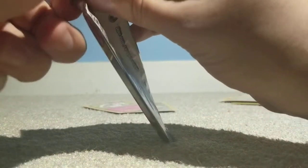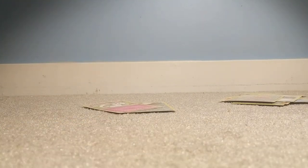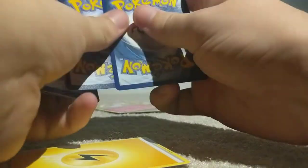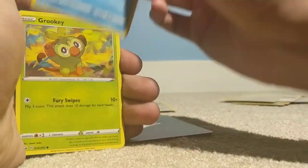All right, let's start this off — I'm just going to open this one up. So I'm going to try and hide the code. I don't know what's on the back, so I'm hoping it's the same formula. One, two, three energy — yep, okay, perfect — then two. That doesn't feel right. We may get something good. We got a Grookey, a Crabby — I know how to say that one — Grookey again.